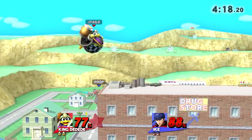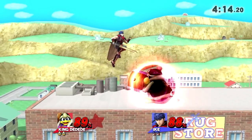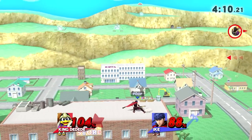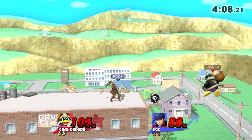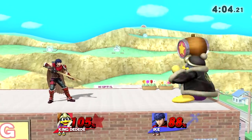He's just attacking all day. What I could start doing against such an aggressive player — I didn't know down air was so safe. Can't shield grab that. So I have to start forward tilting the down air instead of trying to shield grab it.